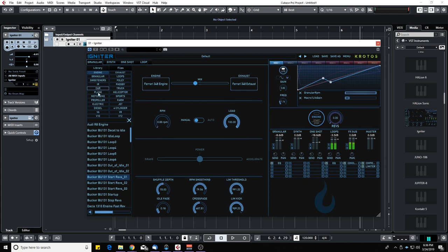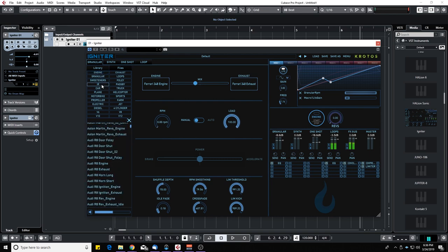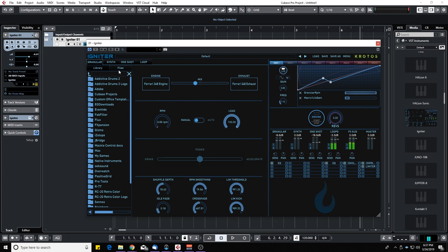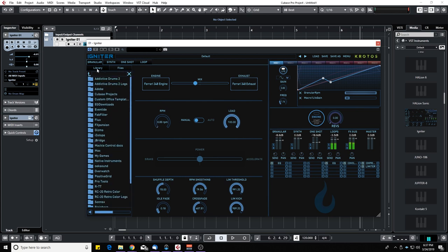In the granular section, as usual, you have a library section with tags to filter different sounds — for example, engine sounds or impulse responses for the reverb. You can also import your own files by browsing your computer. In the main section, you can toggle between the exhaust microphone and the engine microphone, and you can blend them together to make the sound you like.